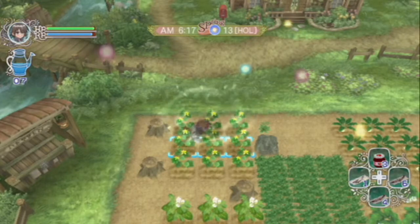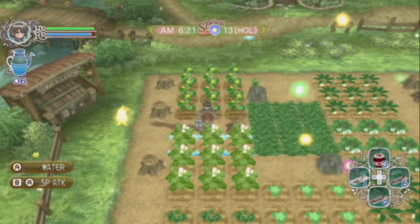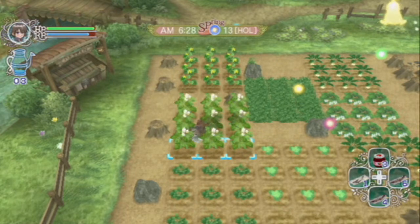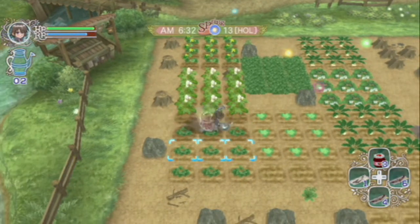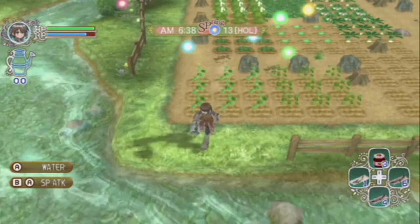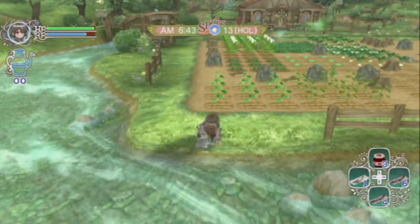We're going to try to progress in the story. We need to find Rosetta, I believe - I haven't played this in a while. And we need to plant flowers up on the fin, but I'm not sure if I've already done that or not. So we're going to go up to the fin - Whale Island - and see. We're also going to go talk to Selfie and read some books so we can get our love points up.